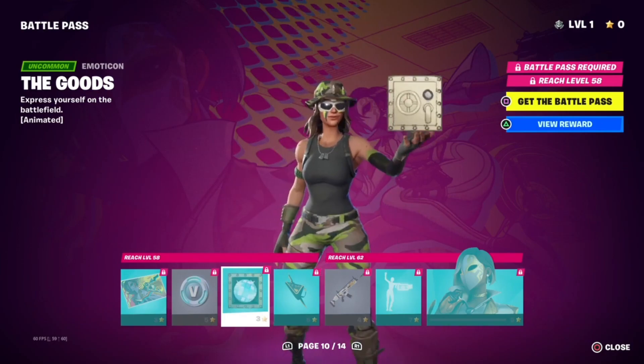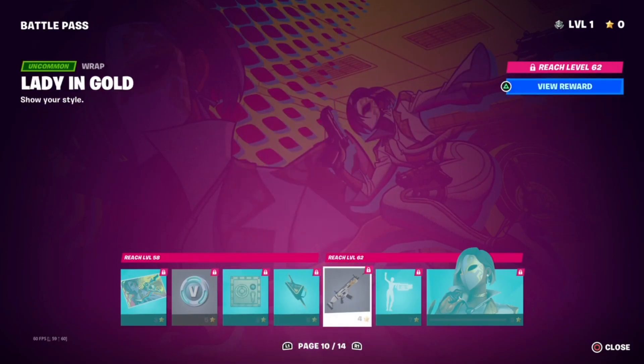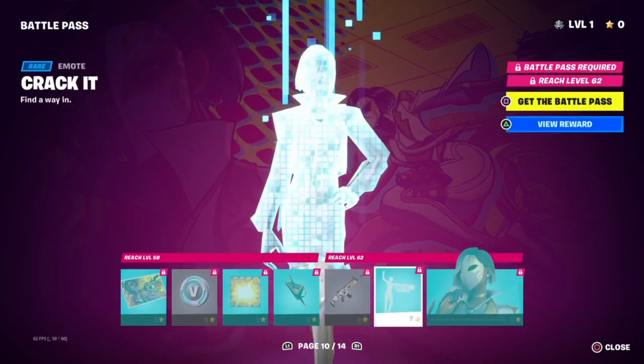A hundred V-Bucks, the Goods emoticon, Clutch and Dagger back bling, along with Lady in Gold wrap. We have the Cracket emotes.